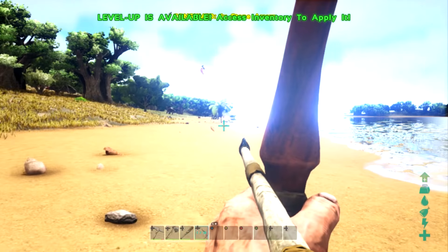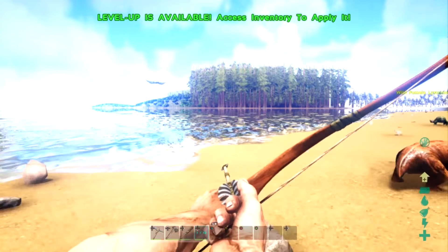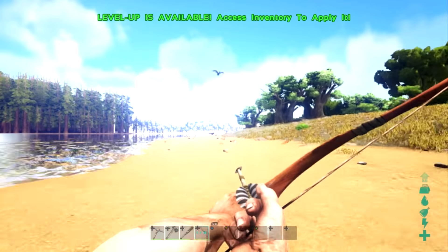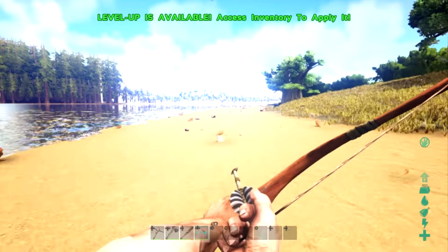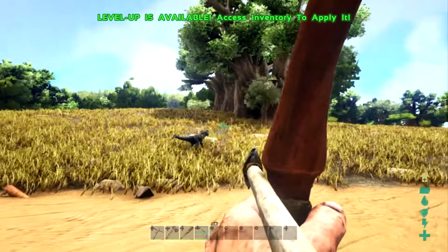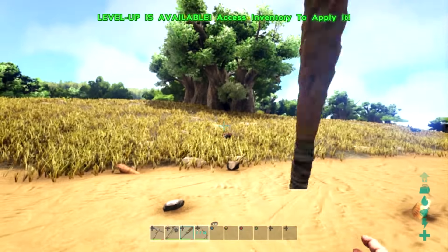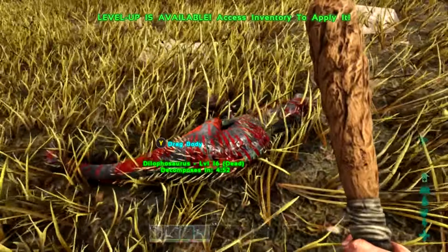Is there gonna be a swamp over here? I feel like there is. Let's run — our snowbound area is mainly over there. I don't know how long we're gonna make this episode, we're just basically testing this out. We actually killed one — where's our Dilo? Right here. What level was this guy? 16.